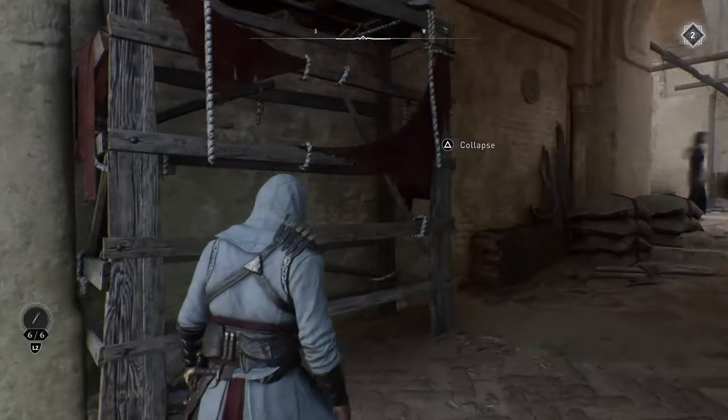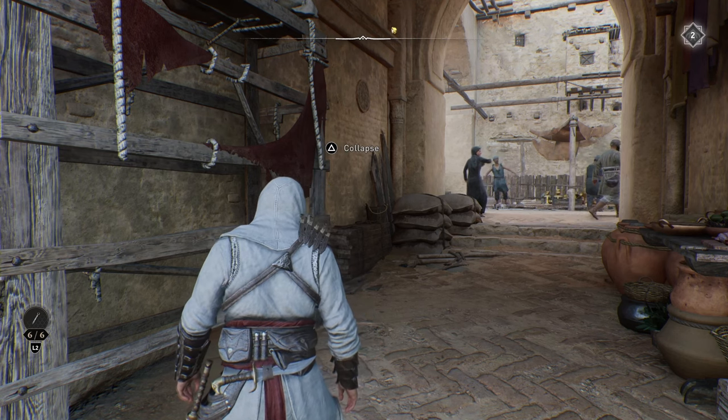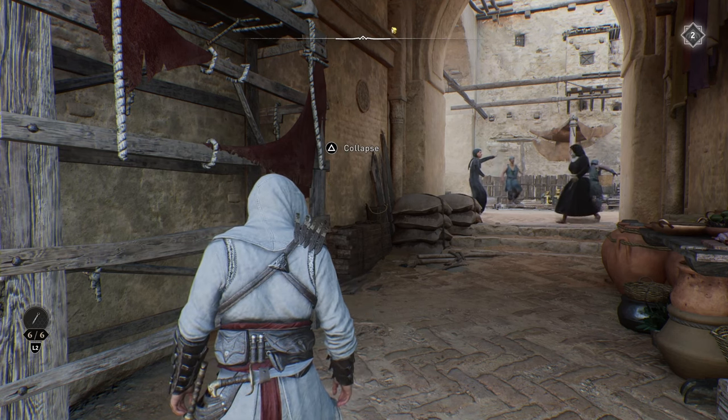Here's the main entrance to the garrison, and here's the structure that we need to pull down. I'm going to pull this one down and then show you a quick route to run to get a second one close by.